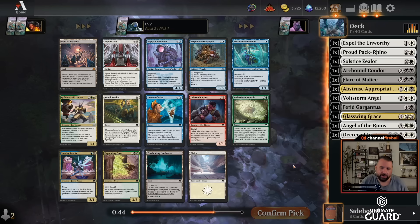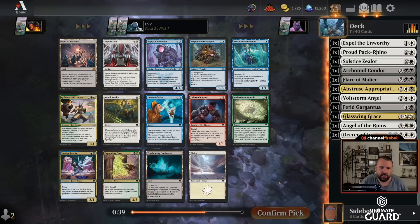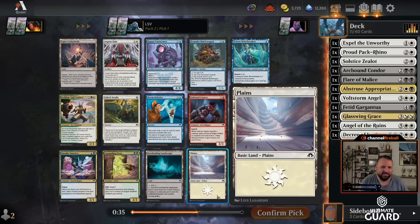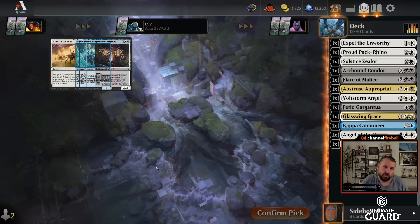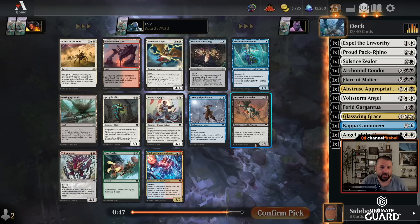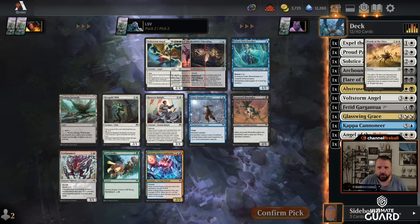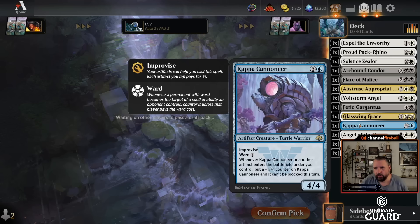Angel's also an artifact. There's also Sneaky Snacker, but I don't really have a way to draw cards or get into the graveyard, so maybe not that one. I actually don't mind Kappa Cannoneer here — the card is just very strong. Oh — Wrath of the Skies! We are taking the Wrath here. This is perfect for our control deck, and there are a bunch of white cards in this pack too.